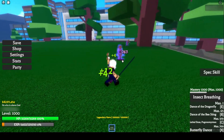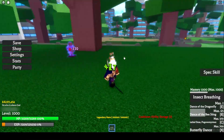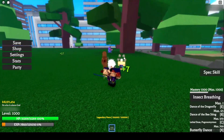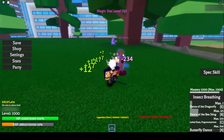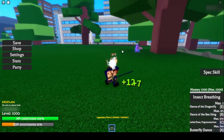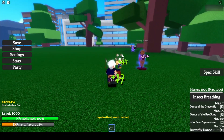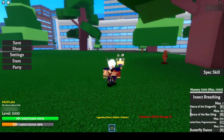The second skill is Dance of the Beasting — it's teleporting you a certain distance. As you can see, it teleports you to the front, but you're also doing like a moonwalk to the back.